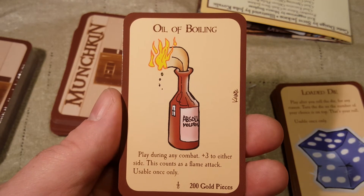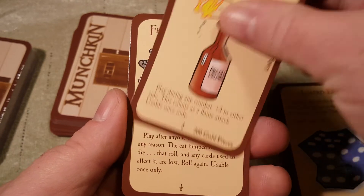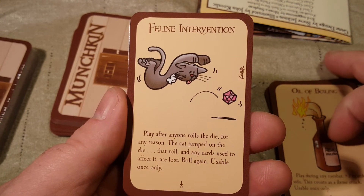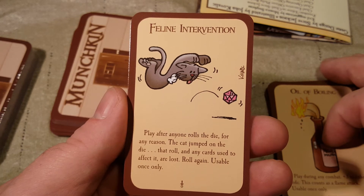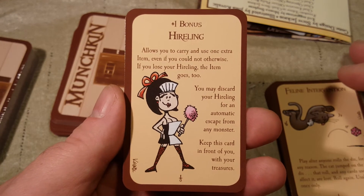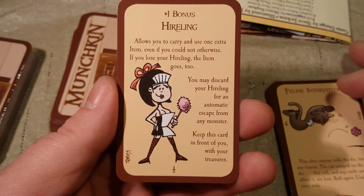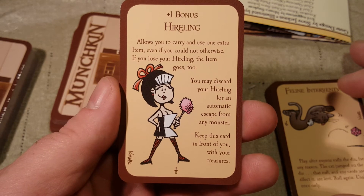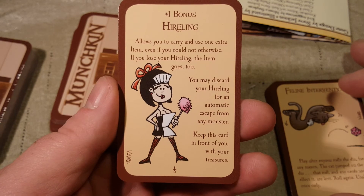Oil of Boiling — play during any combat, plus three to either side. This counts as a flame attack, usable once only. Feline Intervention — play after anyone rolls a die for any reason. The cat jumped on the die — that roll and any cards used to affect it are lost, roll again. Usable once only. Hireling — plus one bonus, allows you to carry and use one extra item even if you could not otherwise. If you lose your hireling, the item goes too. You may discard your hireling for an automatic escape from any monster. Keep this card in front of you with your treasures.